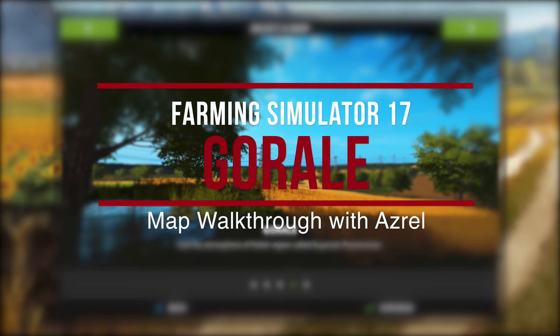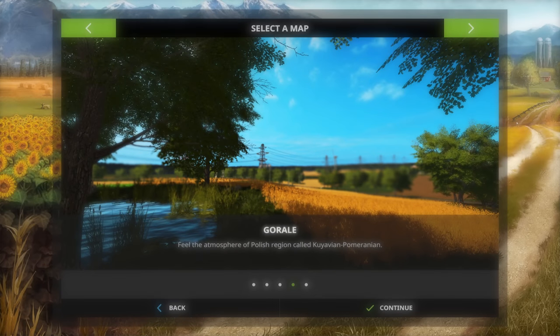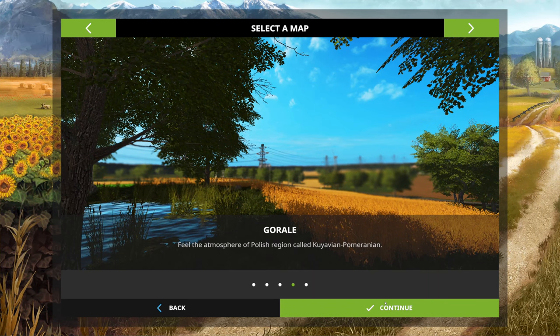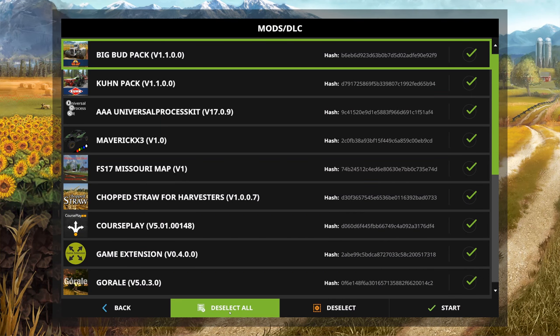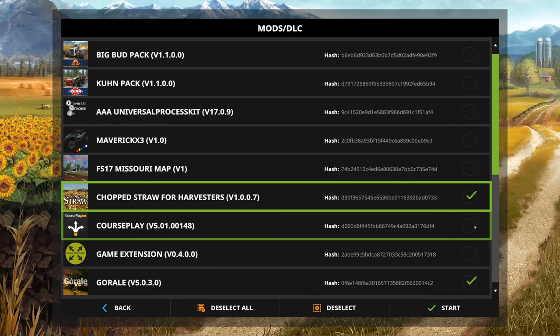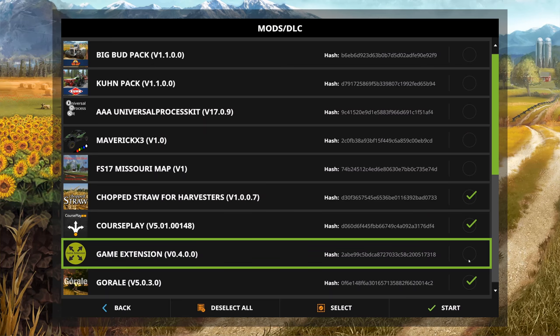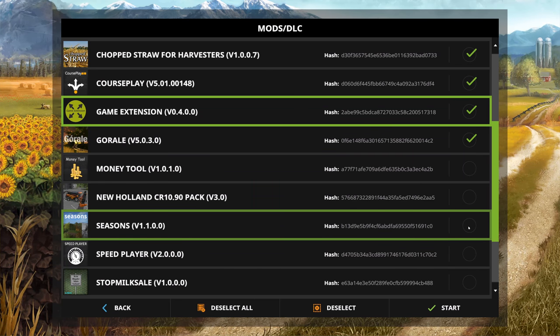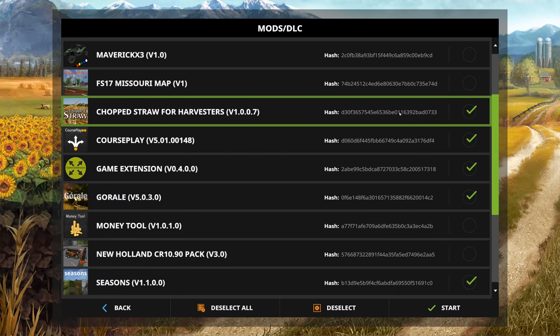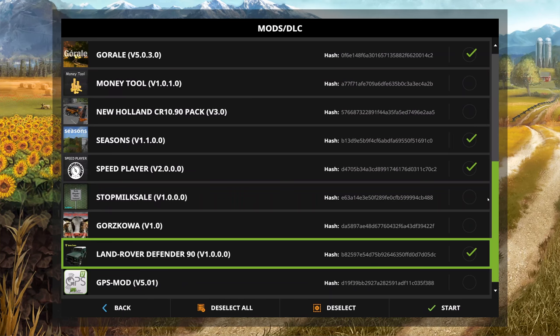Hello and welcome to a map review. We're looking at this map called Grail — we may have reviewed it before. This could be the latest version of a map reviewed for the mod contest, where it went by the name Aggro Goral. They've since dropped the 'Aggro' bit. This map is Seasons compatible, and I have a feeling it's also Chop Straw compatible.